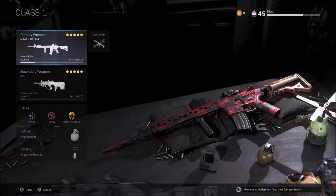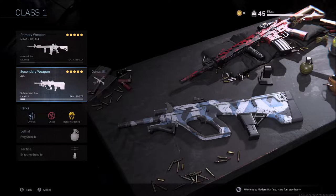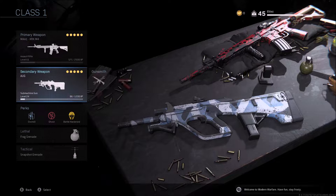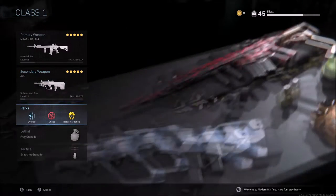So for this class I've gone for an overkill setup and it works pretty well. I've used it in Ground War, so take it with a pinch of salt if it doesn't work in your standard game modes. You might want to switch it up a bit, but this seems to work across all game modes in my personal experience. I mainly use it for Ground War so just keep that in mind.